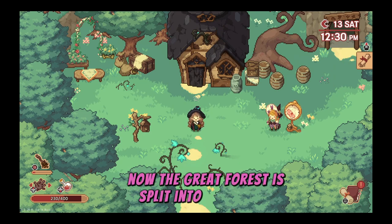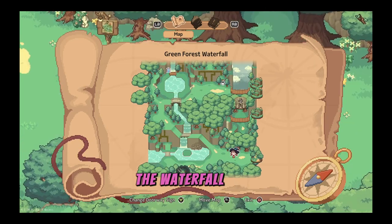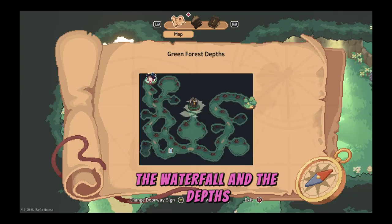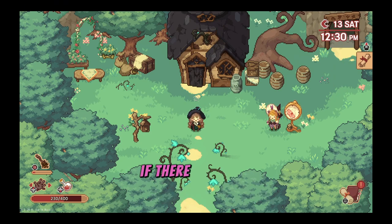The Great Forest is split into four areas: the plains, the plateau, the waterfall, and the depths. I've put timestamps in the description below if there is a specific ingredient you're looking for so you can get to it quickly.